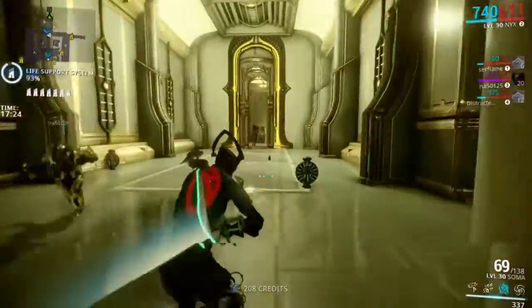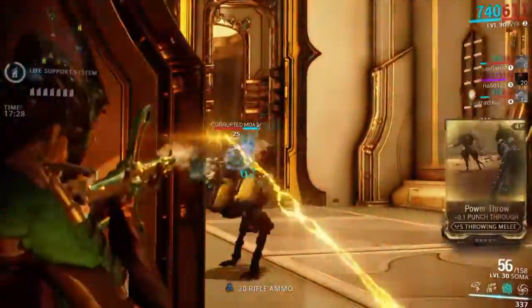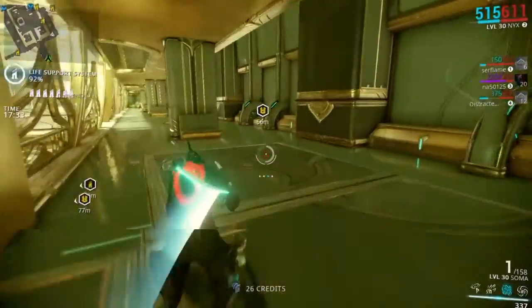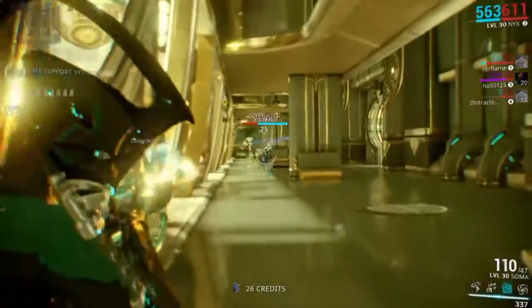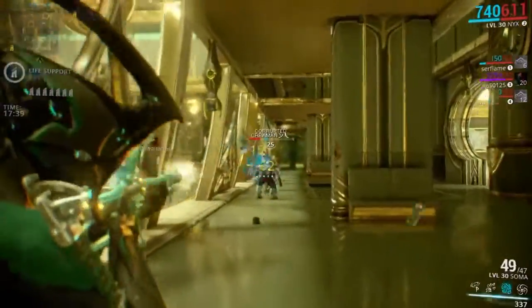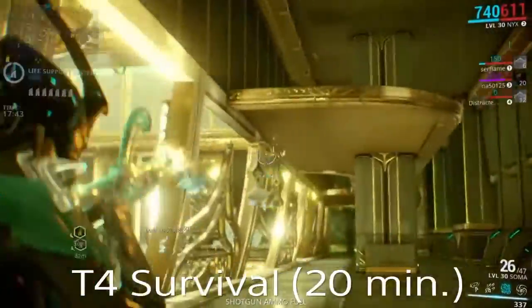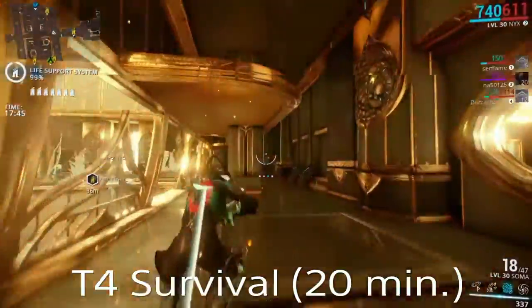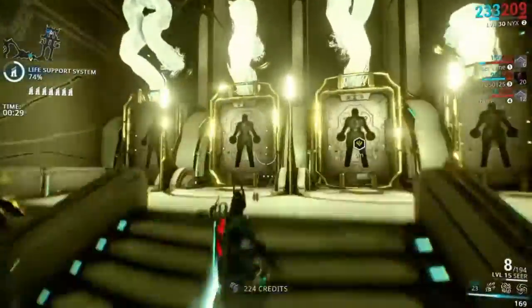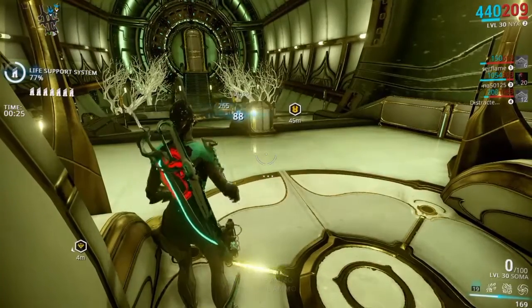For the last piece, which is the blueprint — which is probably the hardest piece to get, I'm not even going to lie — definitely bring some really strong frames with you. This is a Tower 4 Survival. This is how you get the blueprint to the Vasto Prime. I just fast forwarded here all the way to extraction, and we did get the Vasto Prime blueprint, but it took a while for the team to come to extraction.